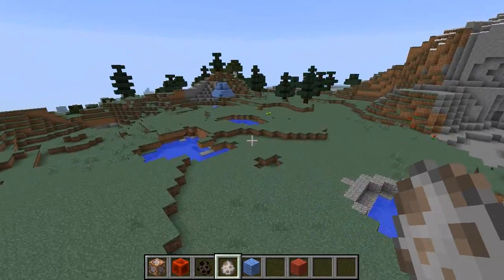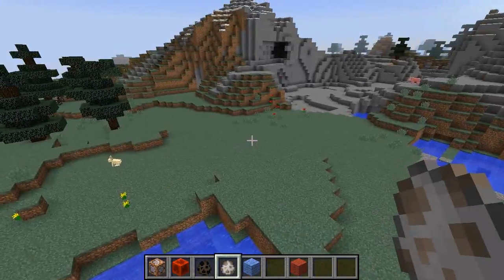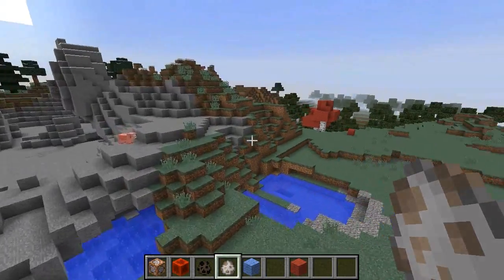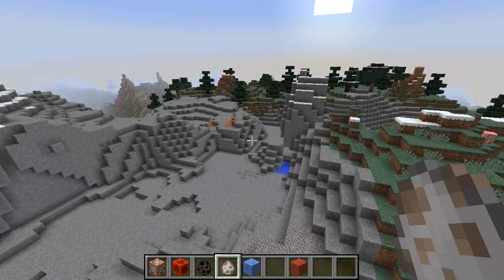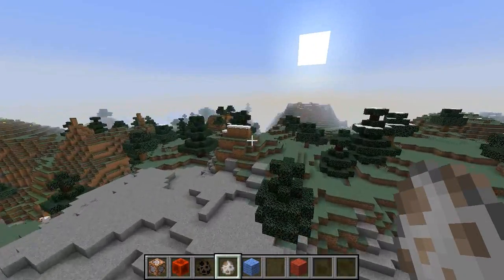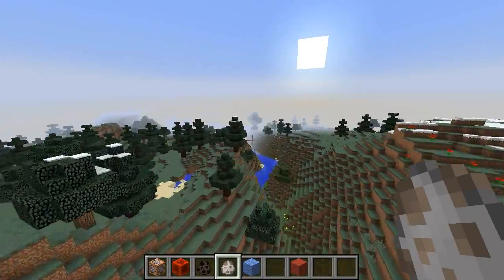It does it with entities. I originally had a version that was much more complicated to implement but used fewer entities and ran a bit faster, but I couldn't fit it into one command block. This is a one command block contraption, and if you go back over here you can actually see the contraption running.